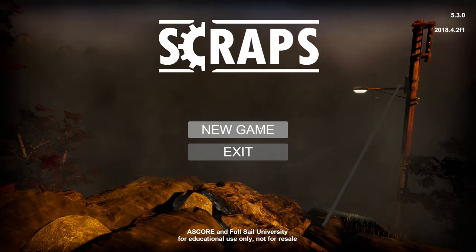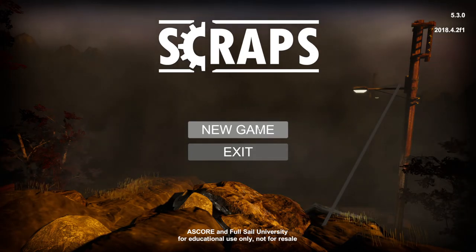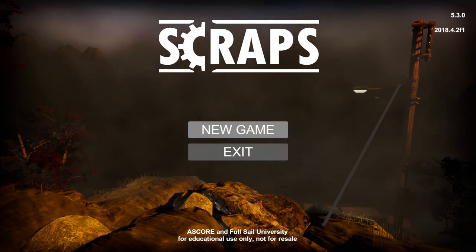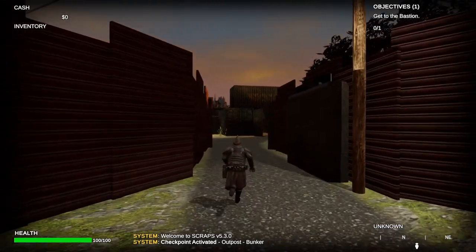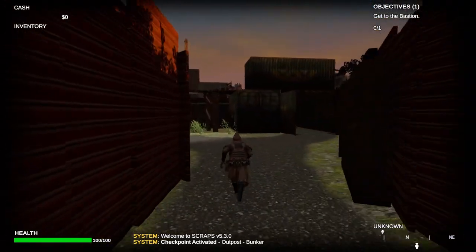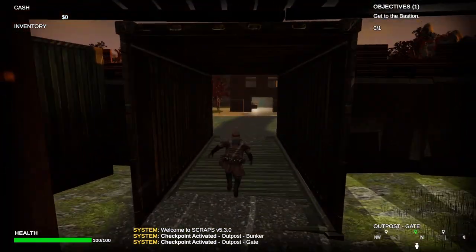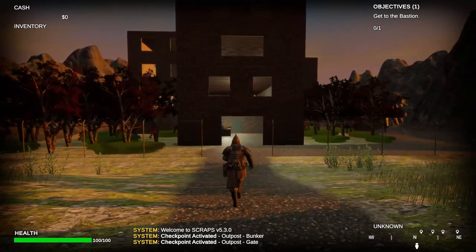Hey everyone, my name is Robert Faber and I am representing Team Pearl for our Gold Submission Final Build for the Project and Portfolio 3 class. So here we go, let's get into it. In the beginning of the game, we start in the Scraps Outpost and our objective is to get to the Bastion. We will be running through five levels, five individual student levels in this presentation, starting with my own.